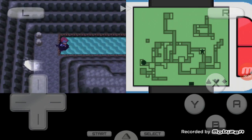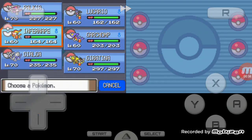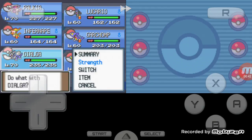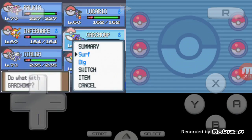Okay, so first to get to Spear Pillar, you need a Pokemon that knows Rock Climb, a Pokemon that knows Strength, and a Pokemon that knows Surf.